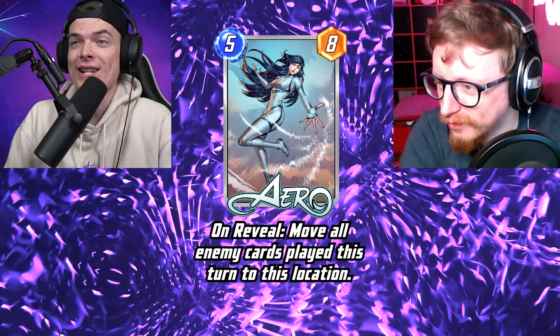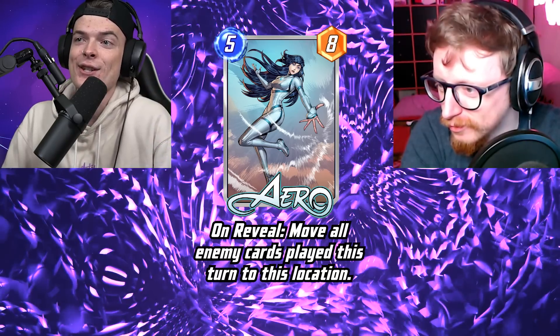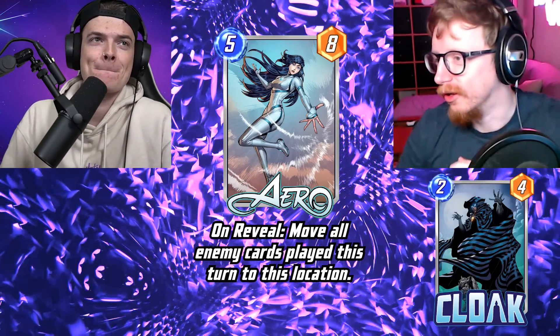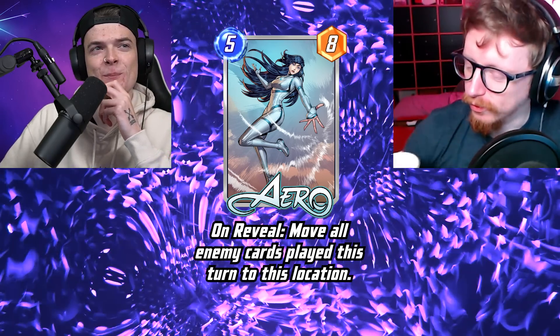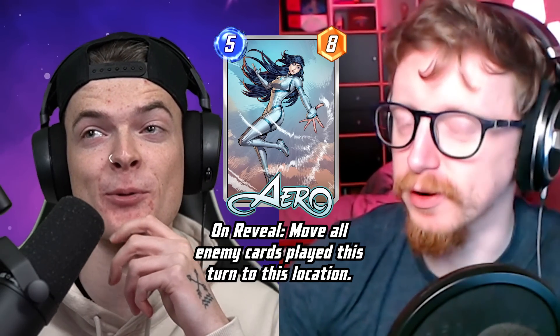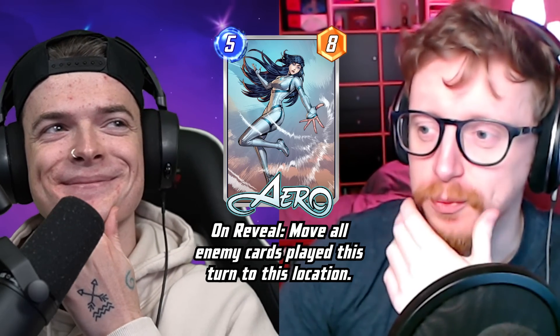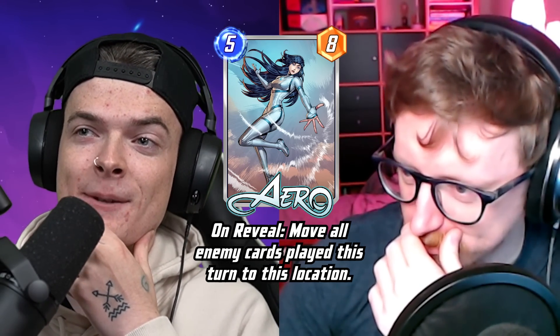Aero is a five energy eight power card. On Reveal: move all enemy cards played this turn to this location. So it's kind of like Cloak but with higher stats, and you're forcing your opponent to do it. Five energy for eight power — the stat line's not bad. I'm just trying to think what decks you'd see in pool three. You wouldn't really want to play this against a movement deck because it could backfire.